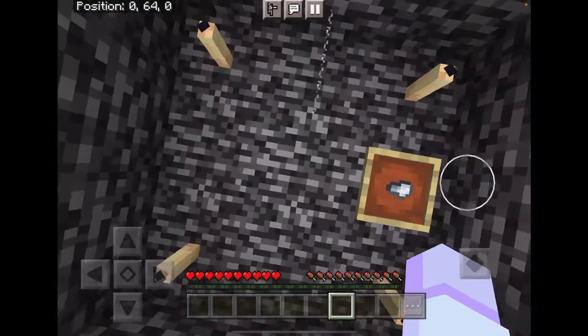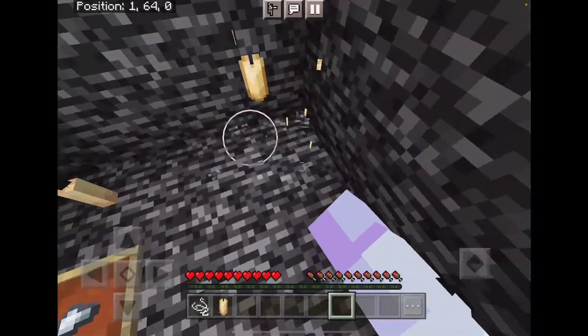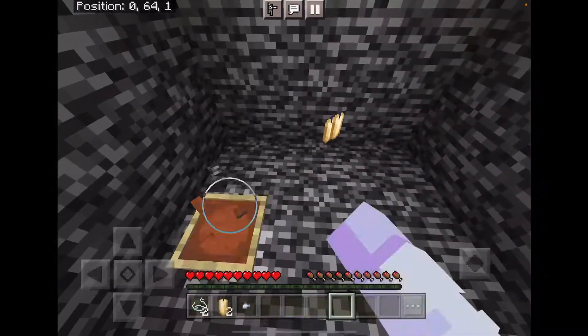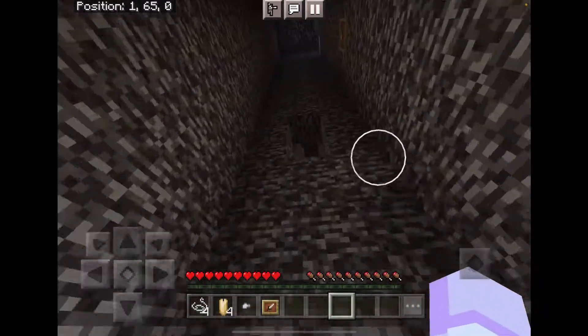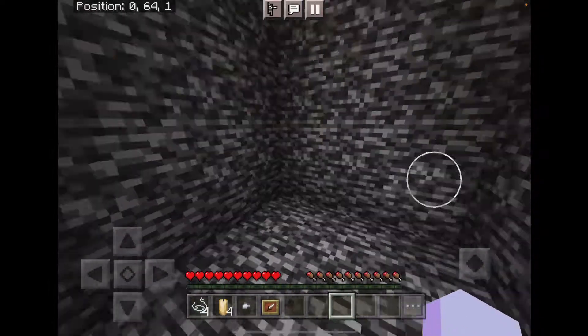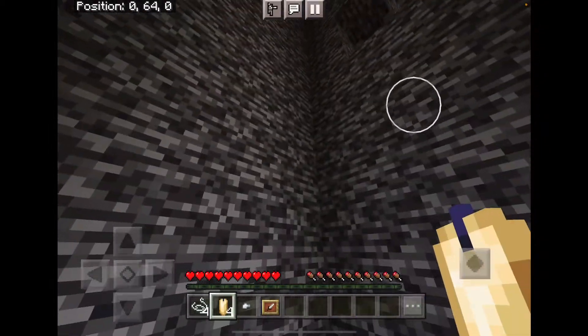To escape this escape room, you're going to start by grabbing everything you have around you. So that means these four candles, the four pieces of string, and this iron nugget. You'll notice there is a locked door up there, so we have to get up there. But you can't place candles on air, so how are we going to get up there?